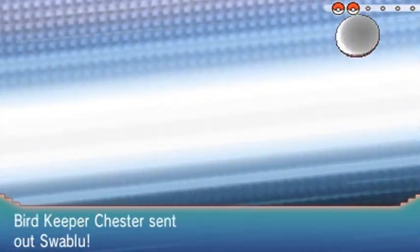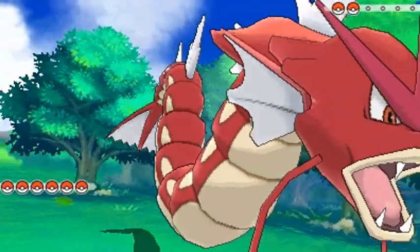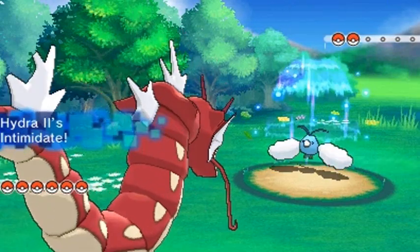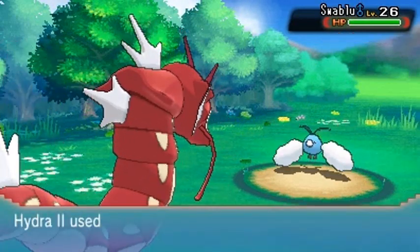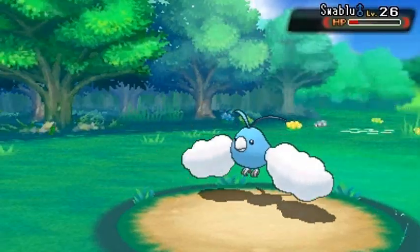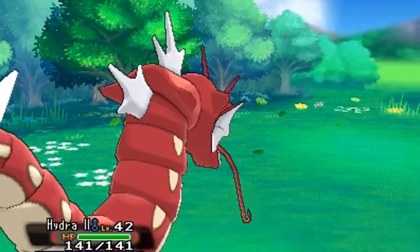Bird Keeper Jester wants to battle and he's coming out with his Swablu. Here we go with Hydra 2 looking like a beast — you guys might remember from the last episode Hydra 2 dominated everybody with the Surf attack. Let's go with Ice Fang — eat that Ice Fang! Most of my Pokemon are over-leveled just because off screen I've been training.